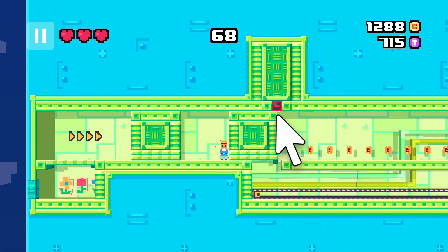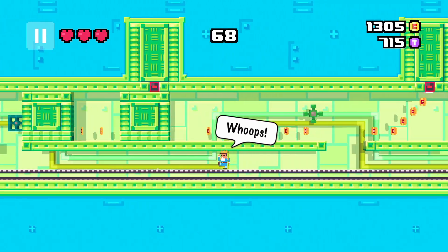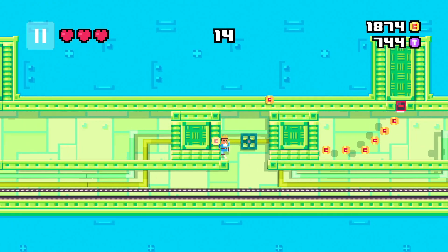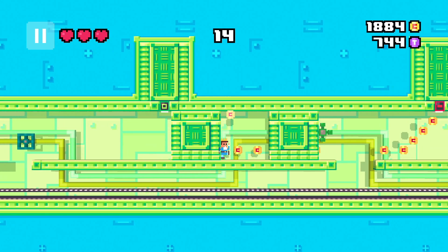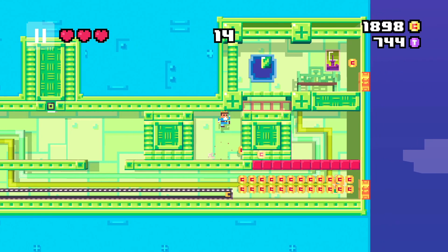A good strategy is to not panic. Instead of trying to stay ahead of the moving block, just let it push you. That way, you only have to focus on timing your jumps. Once you make it to the end, that's gem number five.